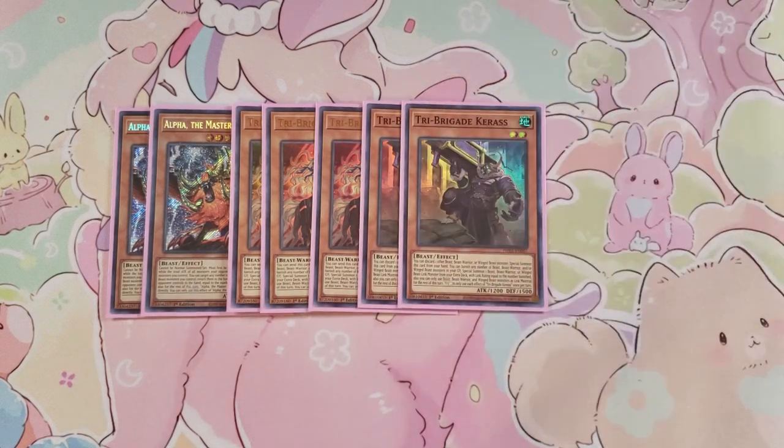We then play two copies of the level two Tri-Brigade monster. This card's really good because it lets you discard a Beast, Beast-Warrior, or Winged Beast card from your hand, then special summon itself from your hand, and then banish any number of Beast, Beast-Warrior, or Winged Beast monsters from your graveyard to special summon a Beast, Beast-Warrior, or Winged Beast link monster from your extra deck with a link rating equal to the number banished, similar to Fraktall.